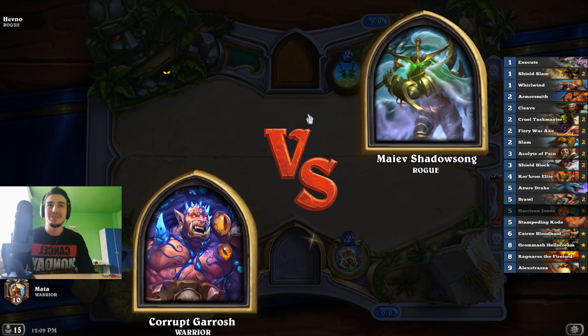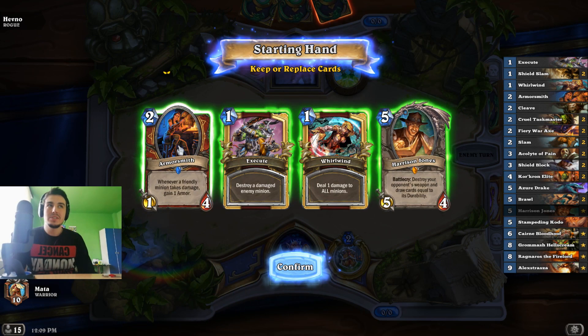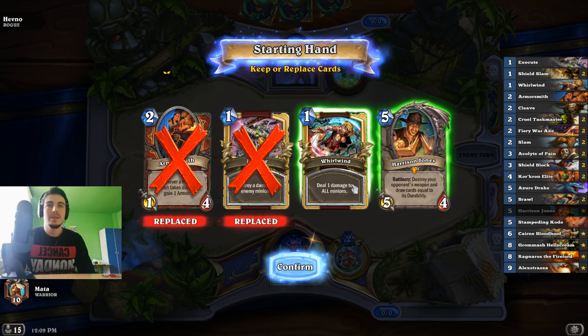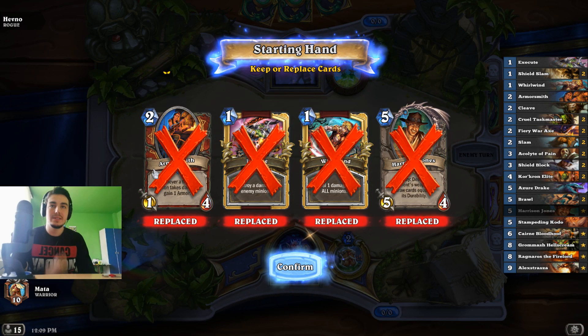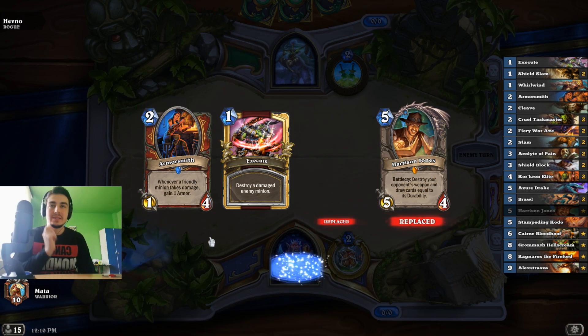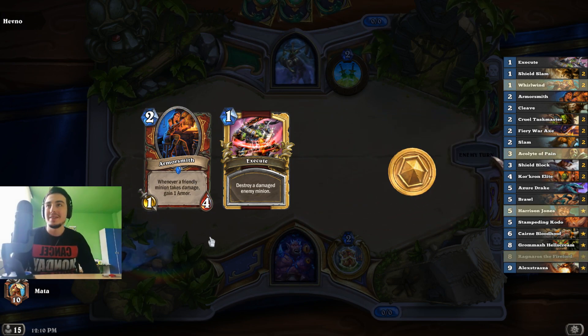There is the Miracle Rogue. Is Armorsmith ever a keep? I guess Big Edwin is a problem. So kinda want Execute. War Axe is also really good. I guess we will keep like this — I really have no idea, by the way.